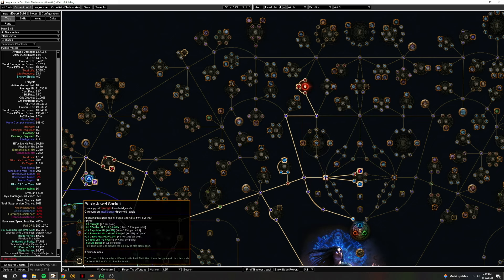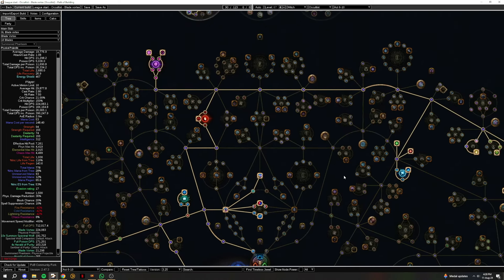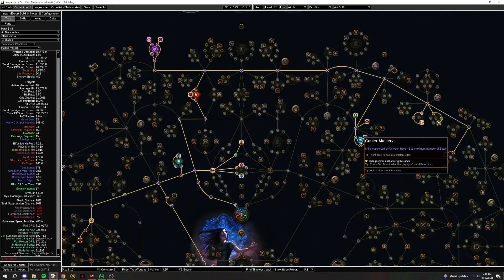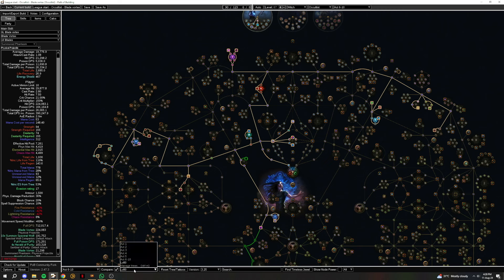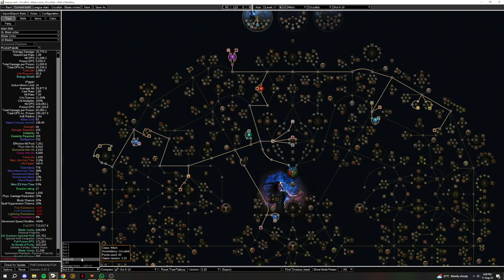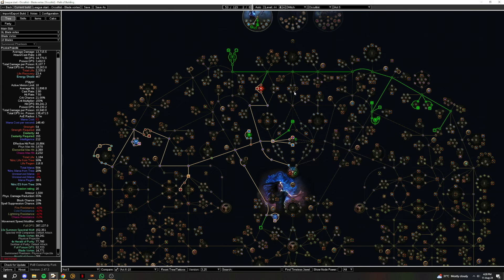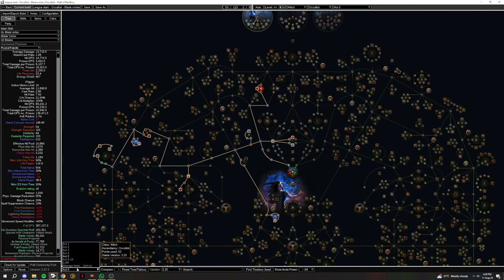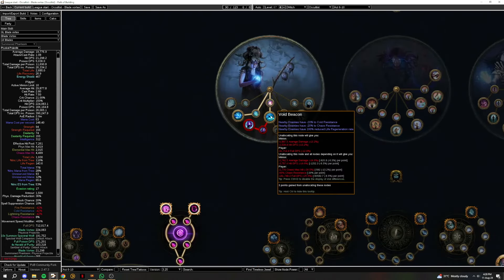Then move up to Cruel Preparations. This is for end of Act 5, and once done, Acts 6 to 10 — just follow this tree. It's more damage boosting, and here you get to cast one more extra Blade Vortex, which is really nice. The poison nodes are over here. If you do not know what to take, use the compare version and just compare what you actually need to take. The green-colored nodes are basically what you need to take from Act 5 to Act 10.